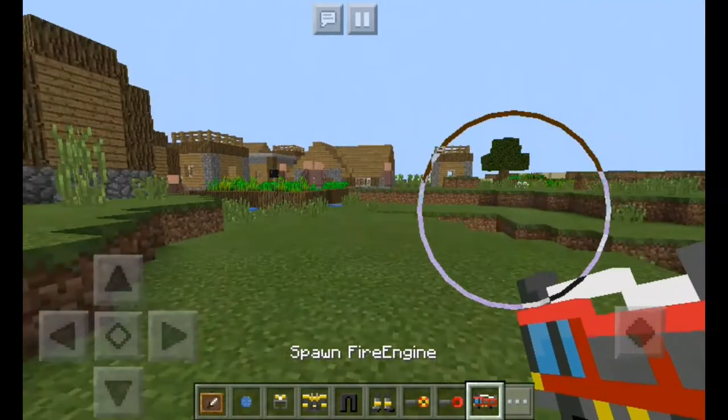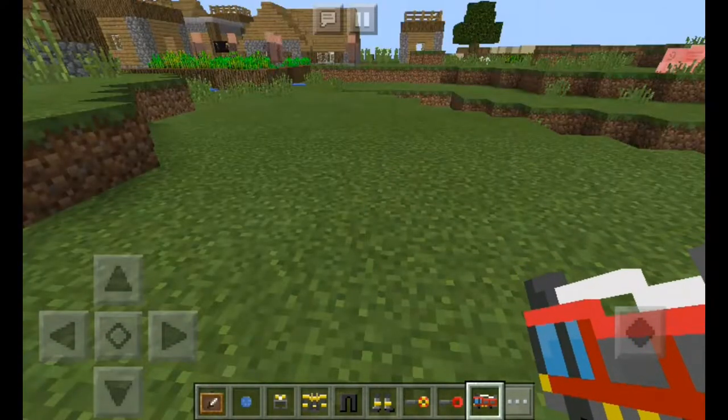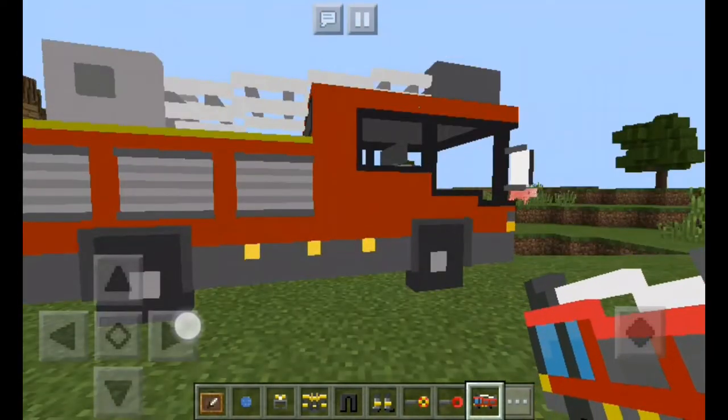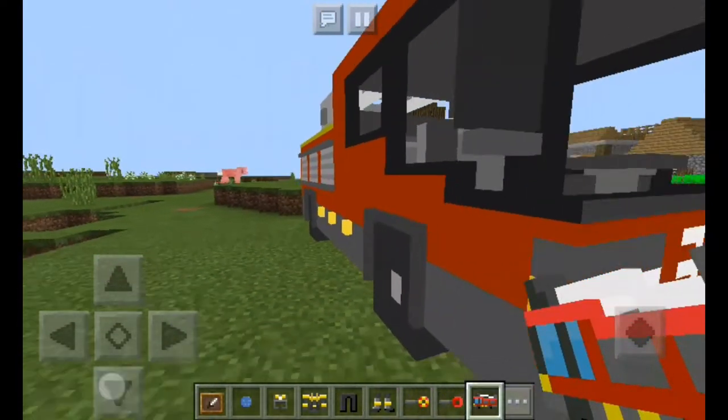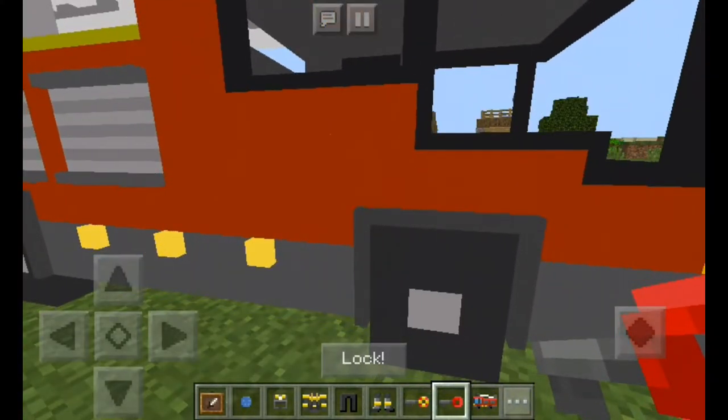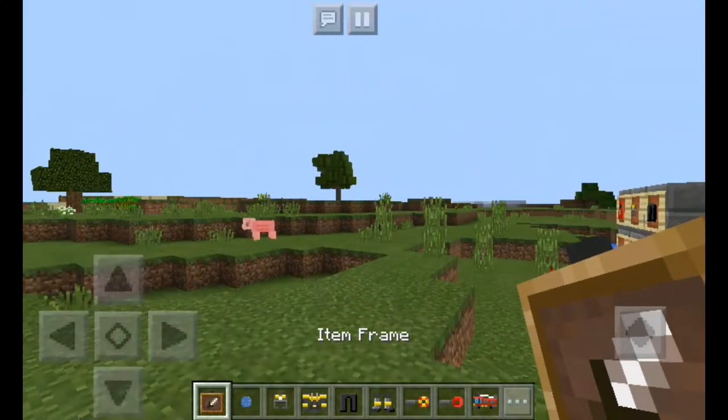Basically, to actually use the fire truck, what you have to do is first get the spawn egg for it, and then you go ahead and call it like this — it will make a very loud sound when you spawn it. To get into the car, you actually have to unlock it first. Use your key — this red key right here — and then basically just clear your inventory like this.